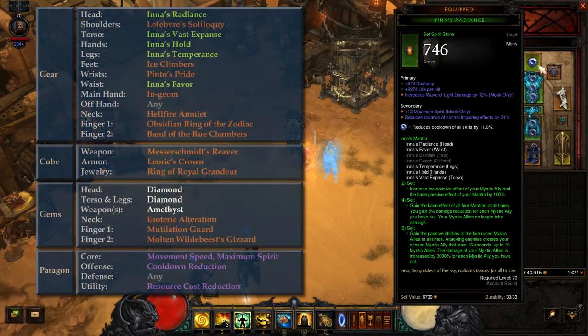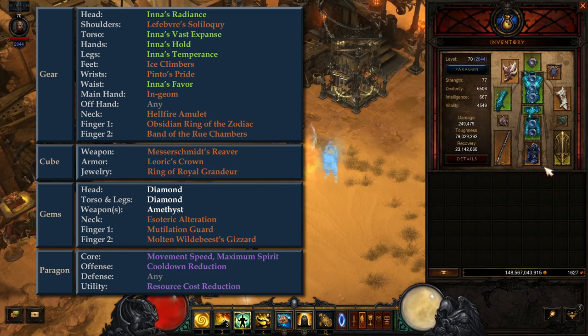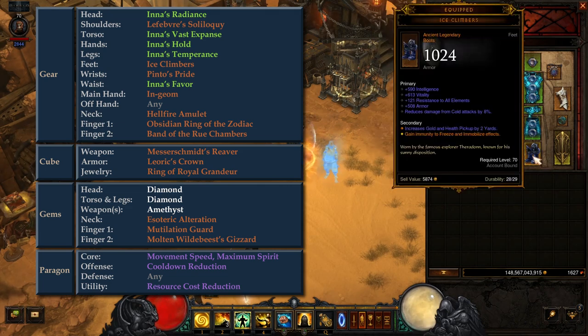In this setup, we are using 5 of the 6 set pieces in the Head, Torso, Hands, Waist, and Leg slots. In the Shoulder slot, we have Lefebvre's Soliloquy, which provides a significant toughness increase when using Cyclone Strike. In the Feet slot, we take Ice Climbers, which provides immunity to freeze effects.